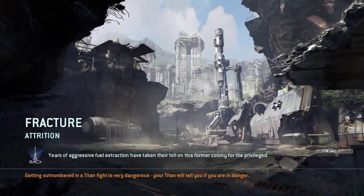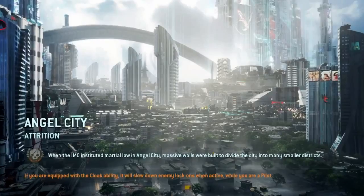In the beta, you're going to be playing two maps. One is Angel City, one is Fracture. Fracture we showed at E3, but no one's been able to play it yet. Angel City we've had people play at various conventions.